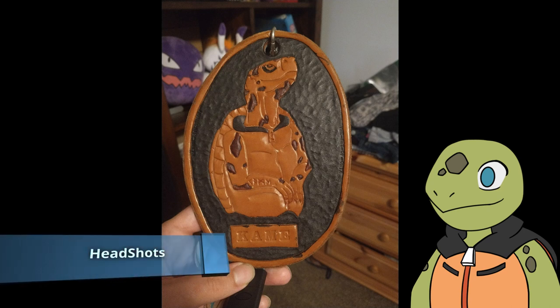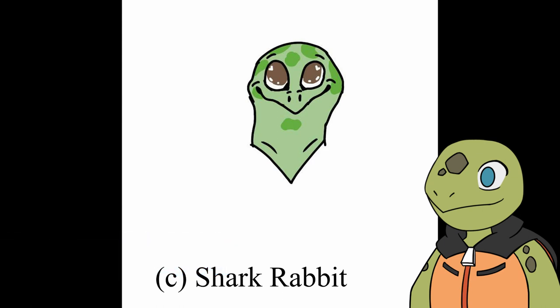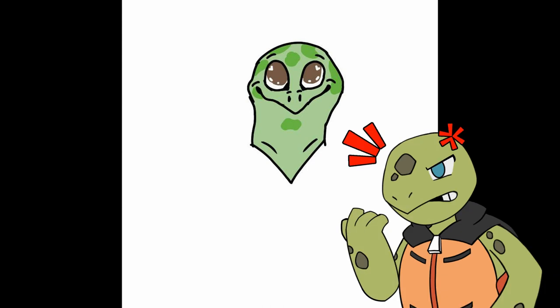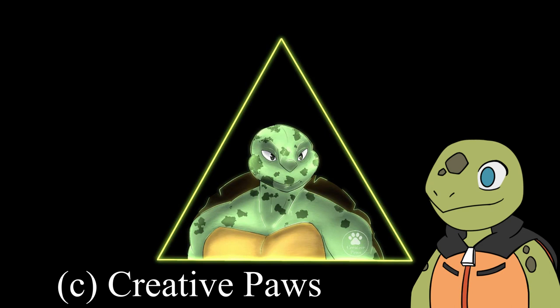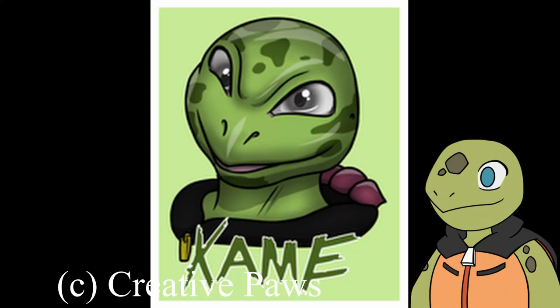Now let's move on to the headshots. First up is a simple headshot done by Shark Rabbit on Furry Amino. I like how simplistic it is — well, not really simplistic because girls are kind of hard to draw; I know, I've tried. Here's an epic glowing piece made by Creative Paws on Furry Amino. Unfortunately, I think their account got deactivated because I can't find them anywhere. And then the newest one in the bunch, by Sharp Nosed Frogger again.